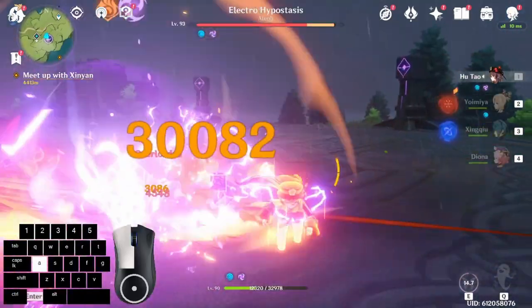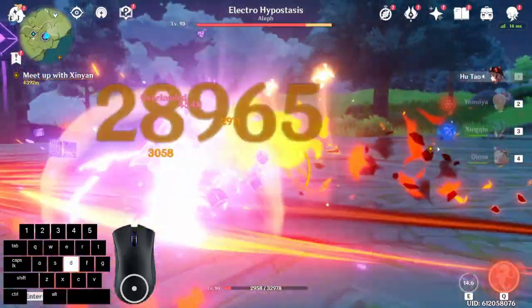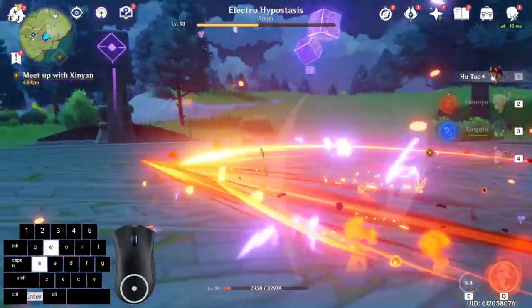Two other solutions: do two cycles of dash cancel charge attacks followed by a jump cancel charge attack, or cycle with N2 into charge attack instead of N1 — the time to do a second normal attack should negate the dash cooldown.